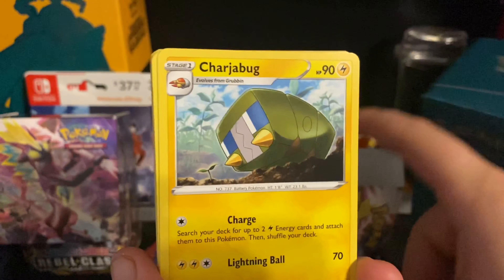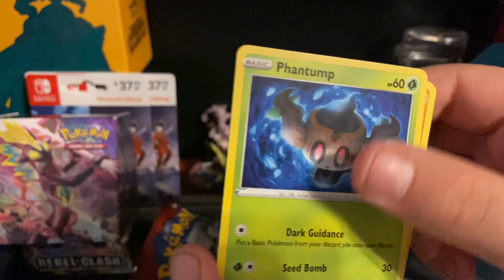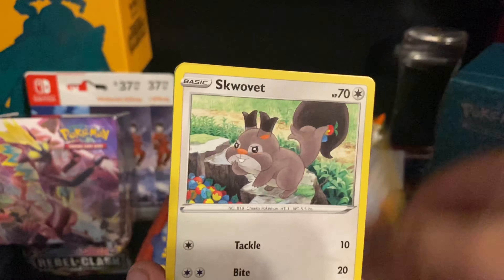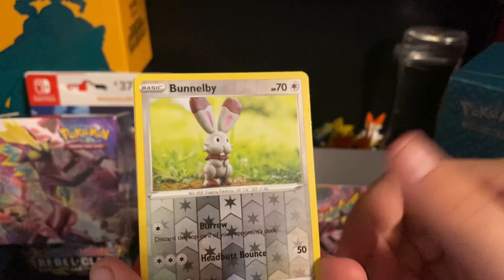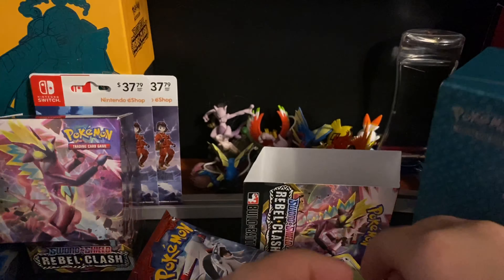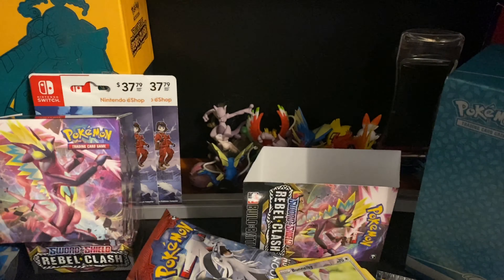Dark Energy, Scoop Up Net, Chatot, Turtwig, Budew, Lopunny, Phantump, Galarian Farfetch'd, Swovet, Mr. Mime — reverse holo of a Appletun, and Ingredient. So I've got two more packs left and she has six I believe.